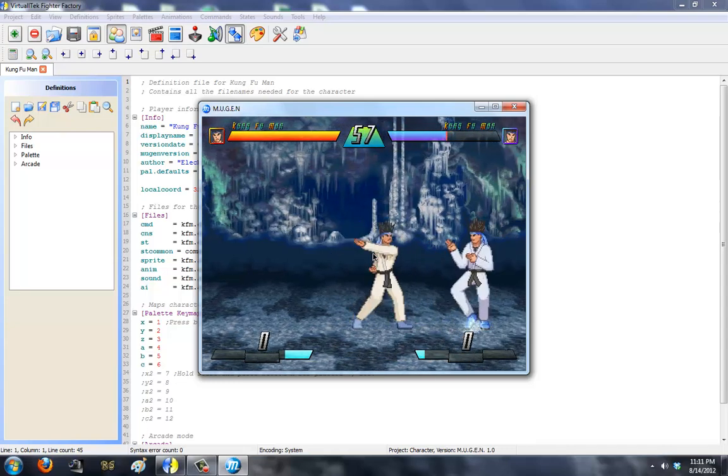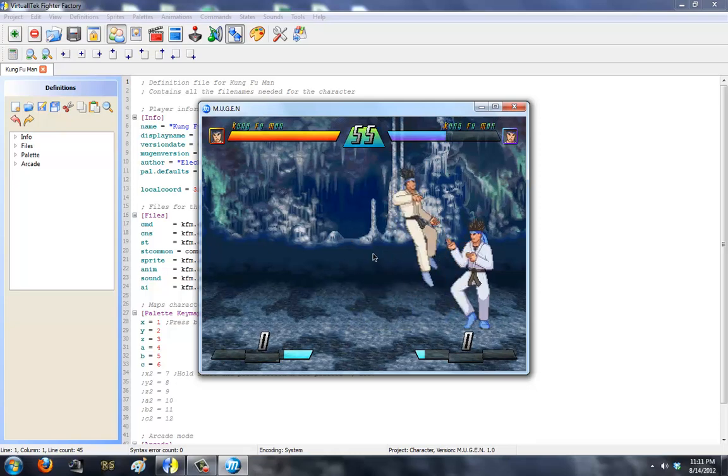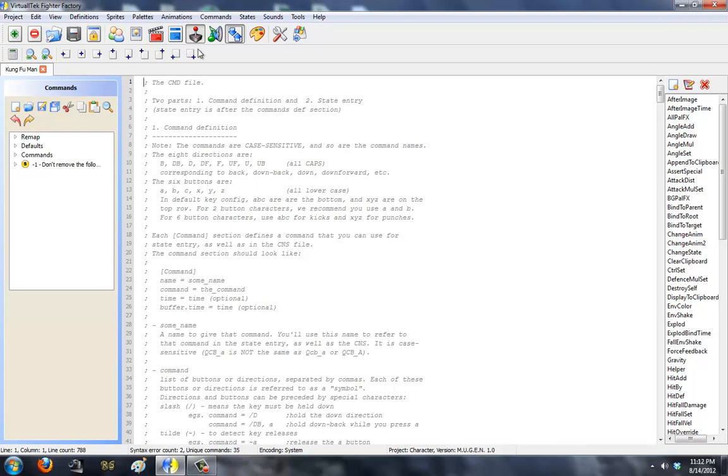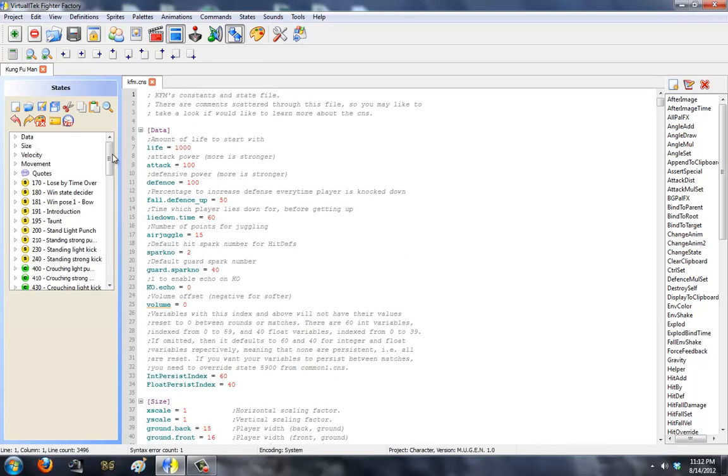The Y button is also the same thing. So in today's video, I'm going to explain how to do an auto-combo system in two ways. You can do it either in the command file or in the CNS file. Personally, I prefer the CNS file, so that's what I'm going to use.